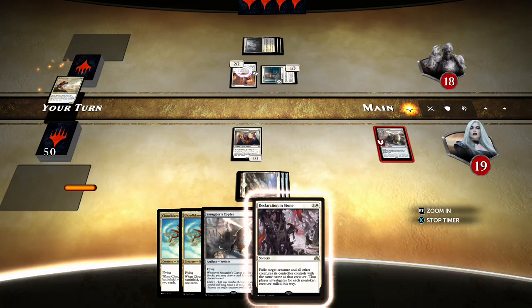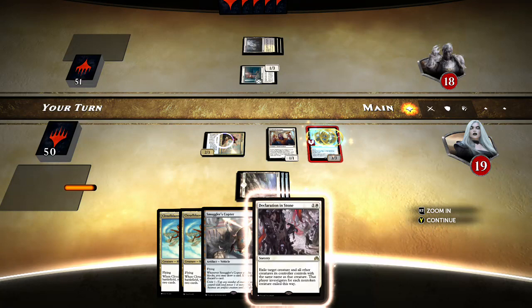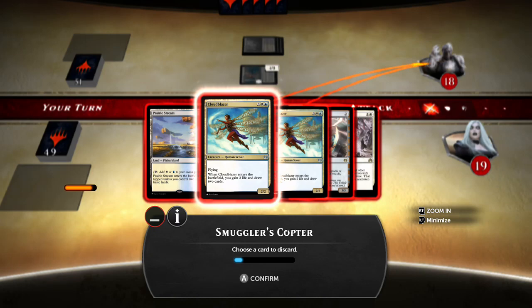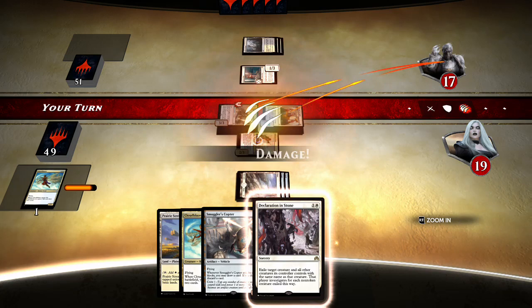I probably don't need the Cloudblazer. I do not want to get into a long game at all. I definitely don't need to be casting back-to-back Cloudblazer's when we get to 5 mana — I need to be getting through this. I think that's the discard here. I think I talked myself into it.